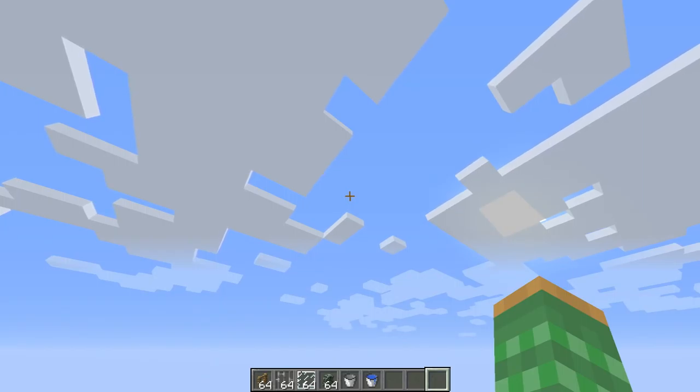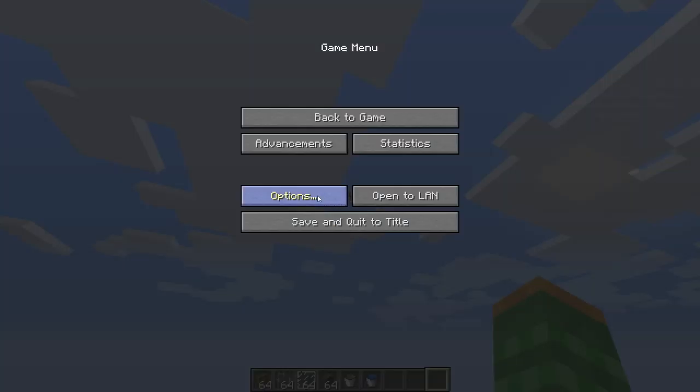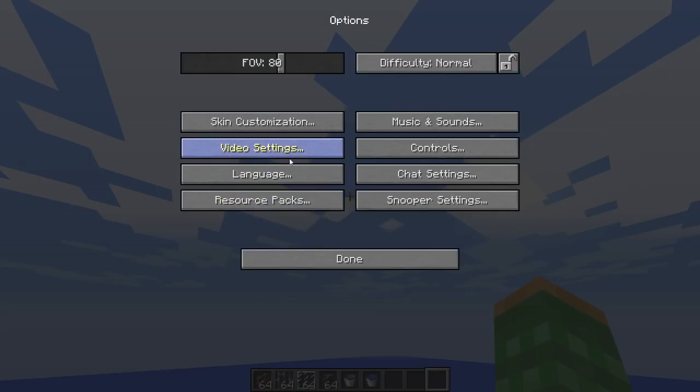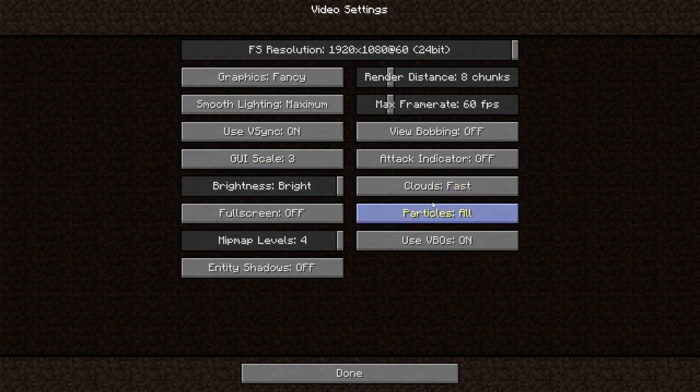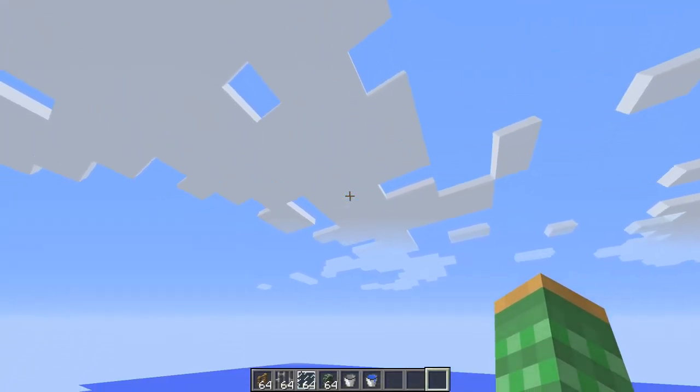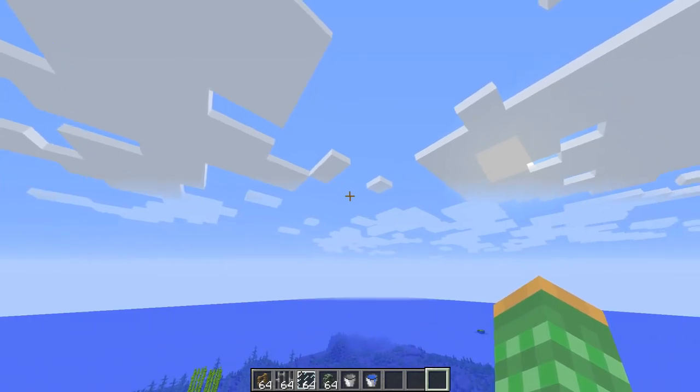They also said they optimized the way that they render the clouds — these are fancy clouds, and you can change your cloud setting right here. A lot of times I would keep my clouds off or put them on fast because they would be noticeably more laggy for me. But even with fancy clouds now, it seems they're really nice. They look amazing as always, but I can definitely tell there is a change.